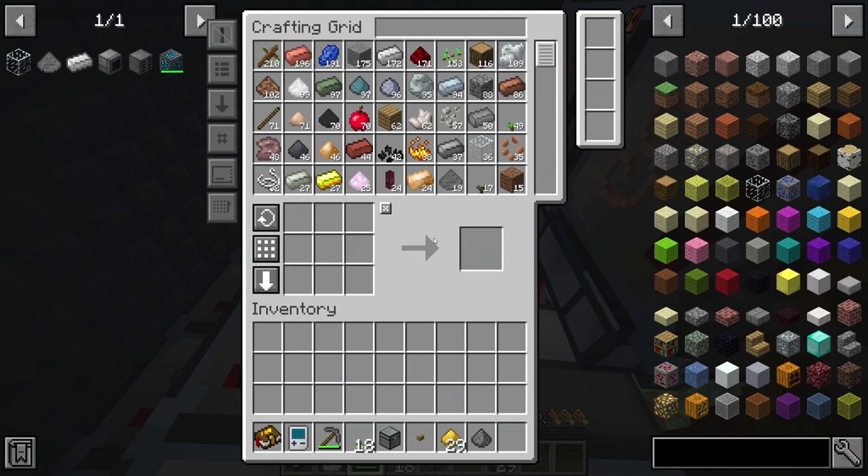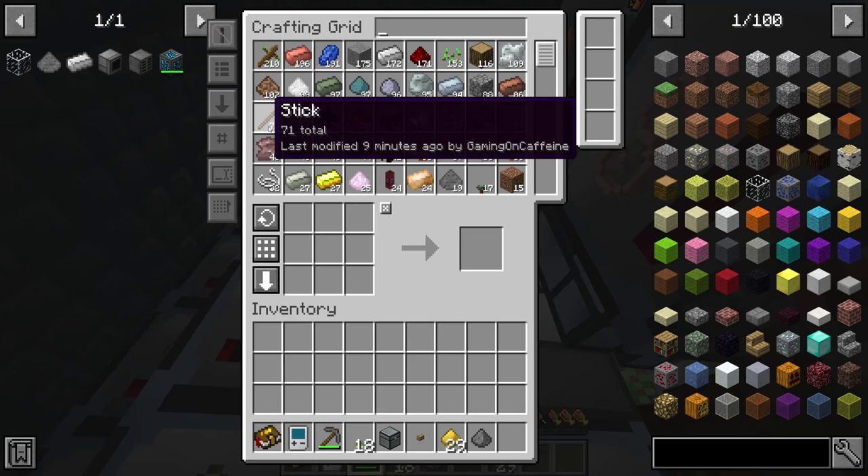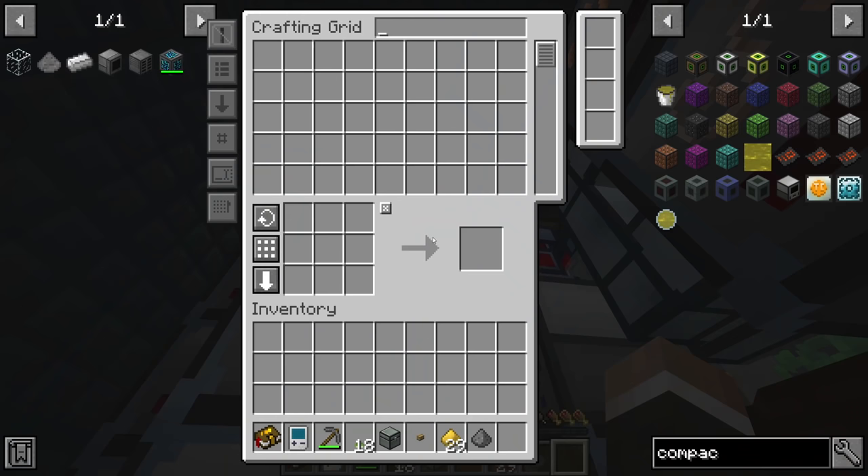Setting up the crafting grid interface: auto-search on so I can start typing immediately, sorting by quantity descending so items I have the most of appear at the top. Everything looks good. Now that we have the crafting grid, the next thing I want to work on is the blast furnace.